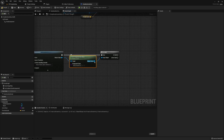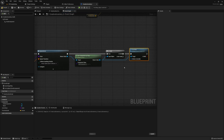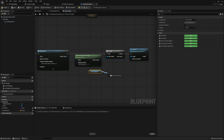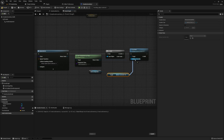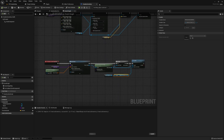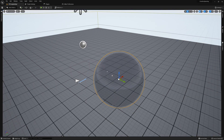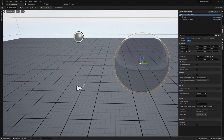Once we've determined that the Grab Component is valid, we want to call Try Grab on it. Try Grab requires a motion controller reference so it knows what we're grabbing — this is simple to get by taking the Grab Component on this actor and getting the motion controller reference from it. With that done, drop the actor into the scene, give it an Actor Class, set the scale for that actor class, and it should all be good to go.